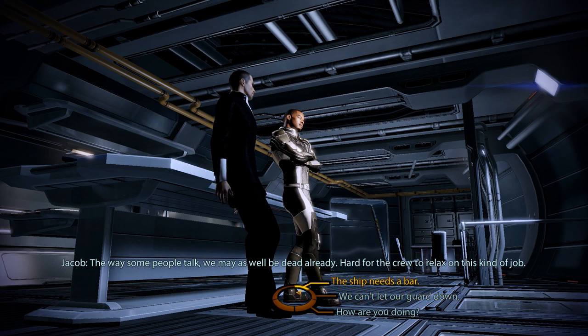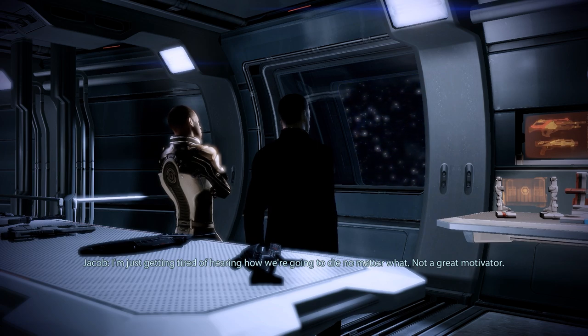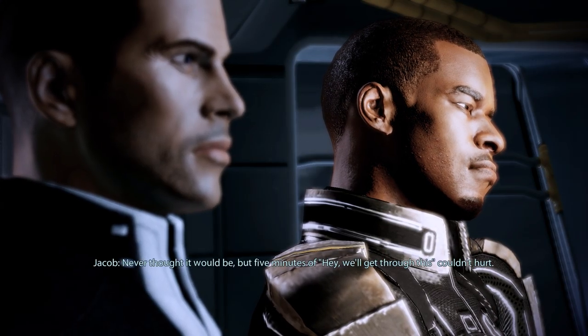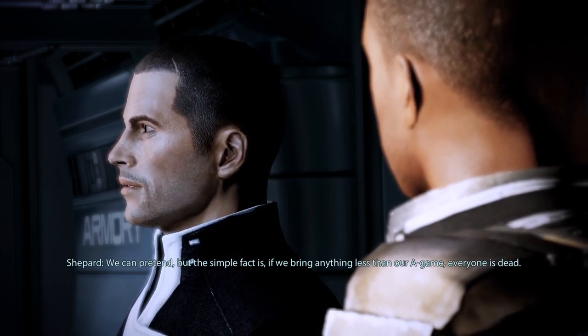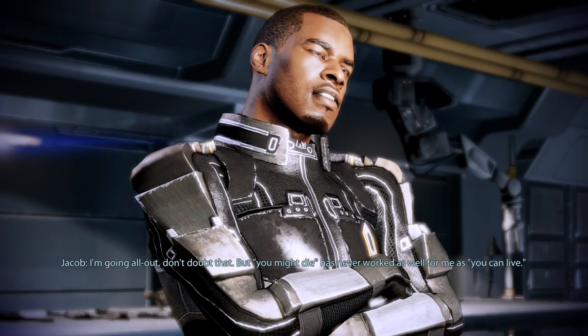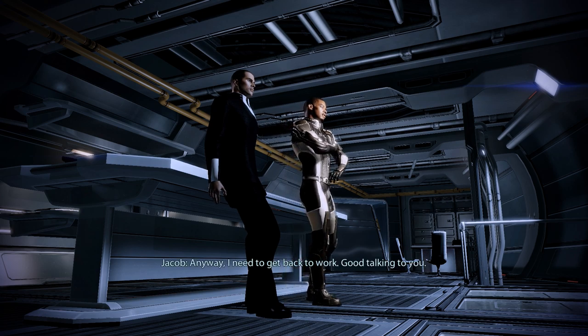We can take two general approaches to this conversation that will both earn us paragon points — either a gritty realistic outlook, or a slightly less serious, casual, and somewhat more optimistic one. I think Shepard would be one to keep it real with his crew, so we'll go with that approach: 'There's no time off for us, Jacob. Not in this job.' Jacob replies that he's tired of hearing how they're going to die no matter what, and we respond: 'But five minutes of hey, we'll get through this, couldn't hurt.' Here's the point where we can obtain two paragon points by selecting the top option — we acknowledge that if we bring less than our A-game everyone is dead, but note that 'you might die' has never worked as well as 'you can live.'